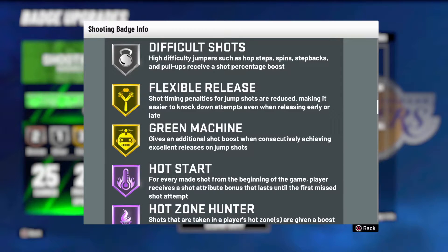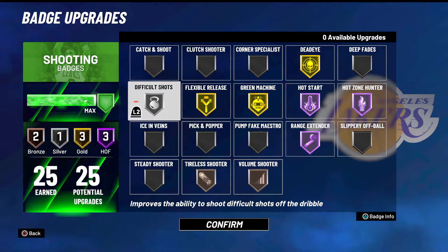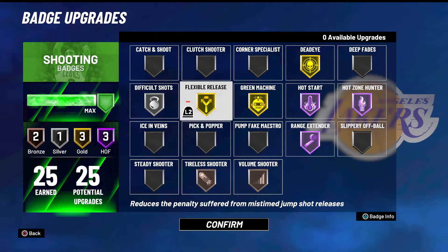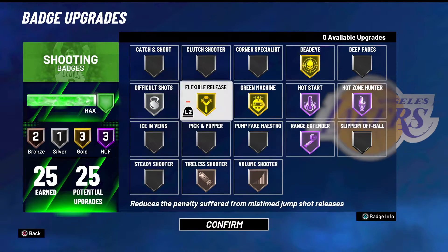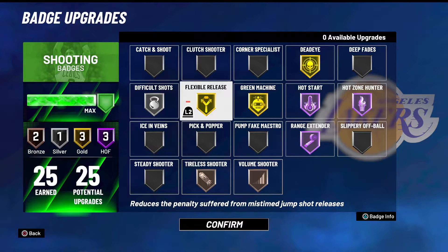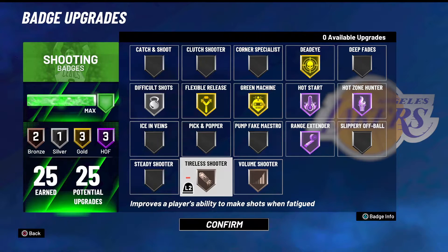Difficult Shots — sometimes I run Difficult Shots Hall of Fame and Flexible Release off, but if I had an off-game I put Flex back on. Green Machine is not that important this year, and Difficult Shots Hall of Fame actually boosts your shot percentage like crazy. When you pair Hot Start with silver Difficult Shots and gold Flex, you're greening the first off-dribble shot because of that 8 percent increase. Hot Start can actually cover for other badges — it covers Green Machine because your shot percentage stays boosted the whole game rather than having to green your first two shots. Hot Start lasts the whole game until you miss.